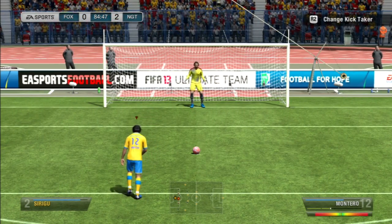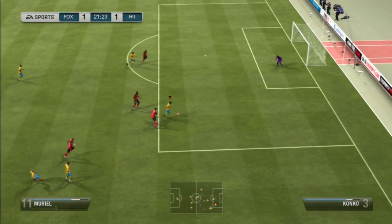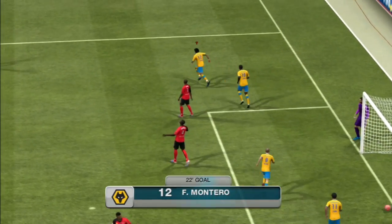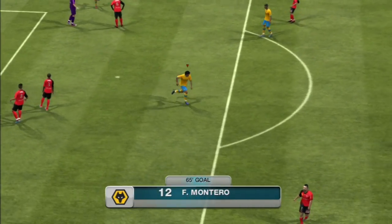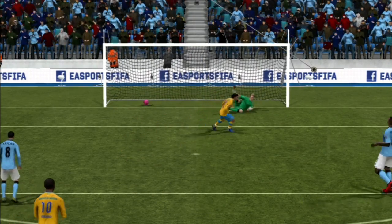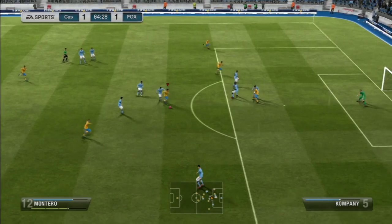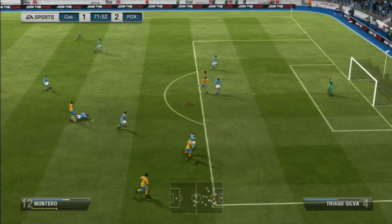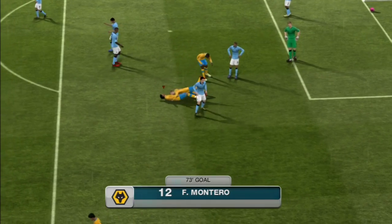He was surprisingly good at heading. I think he's like 5'8 to 5'10 — he's not exactly tall — but he won me a ton of headers. You will see a lot of headers in this video. Also, his shooting — I thought it was better than 3rd inform Pedro, which shows how amazing this guy's shooting is. The shooting feels way better than what his card shows. It's so powerful — you can score amazing long shots, and sometimes you don't even have to run with him; you just shoot and it goes in.